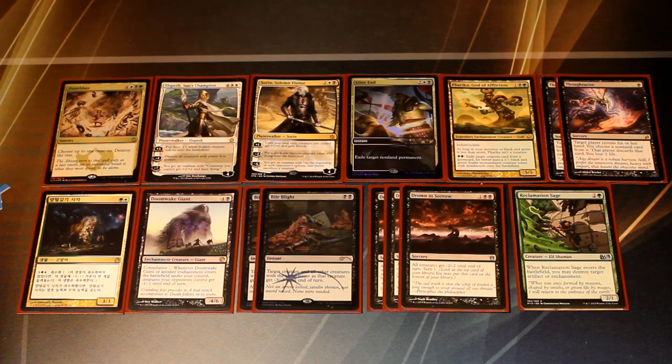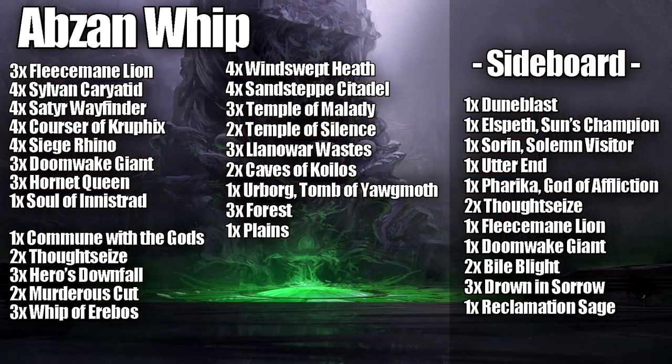That is our sideboard and our deck tech for Abzan Whip. I hope you guys enjoyed the deck tech. If you did, I would appreciate a thumbs up and subscribe for more Magic the Gathering content. Our entire decklist is down in the description below and you can also find the decklist via deckstats.net where you can look at card pricing and other statistics for the deck.